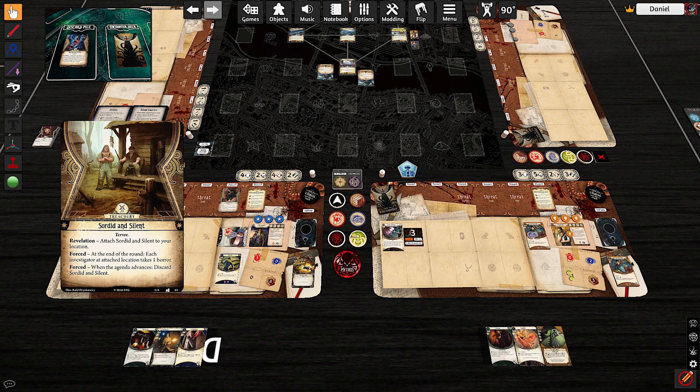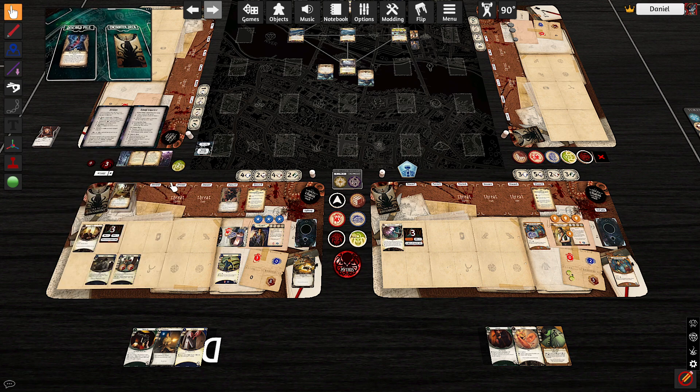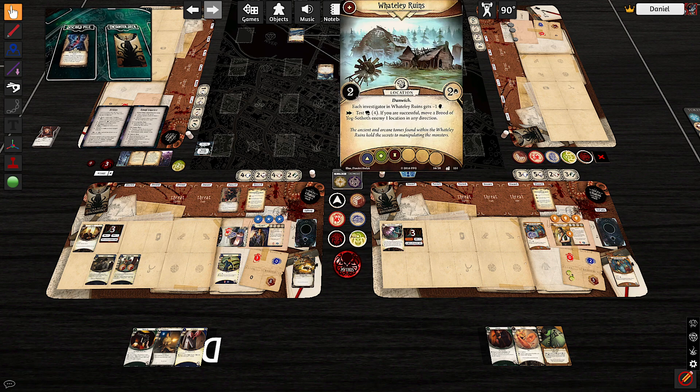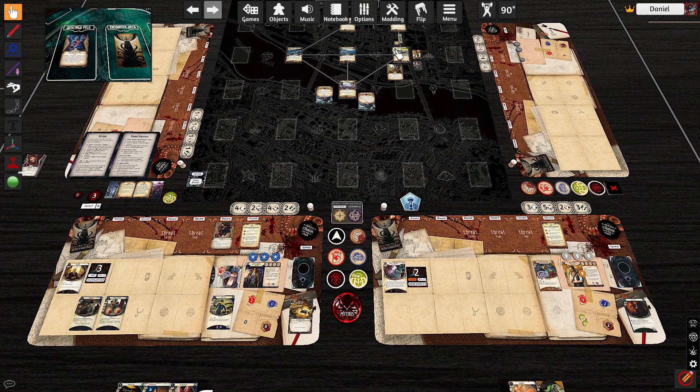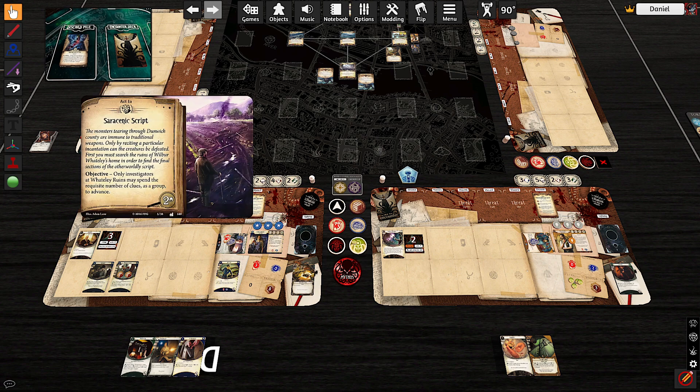Three of five. Another Rotting Remains — we just take it, three to three, minus one is fine, take one horror. Surge. This is kind of bad because the agenda... we need to get these clues, all of them. We just need two — I'm kidding. Action one: put down the Lockpicks. Action two: use Lockpicks. We have eight to two. I'm so tempted to just automatically fail this and draw three cards, but I'm not going to do that — that's tempting fate too much. So we'll take our two clues and one resource.